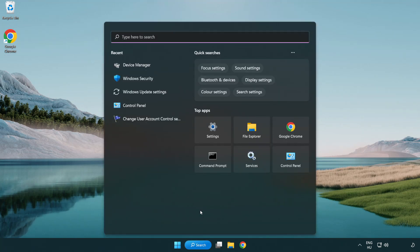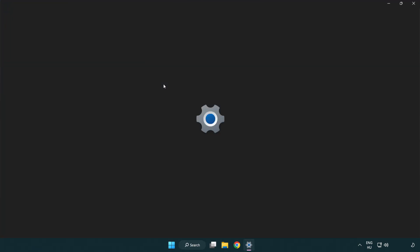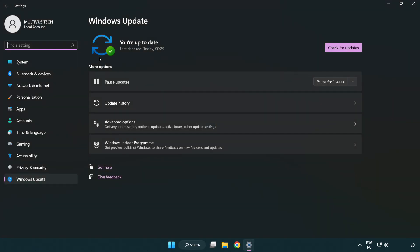Click the search bar and type Update. Click Windows Update Settings. Click Check for Updates, and after it has completed, click Close.